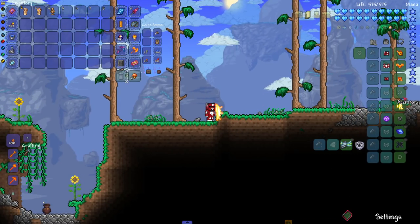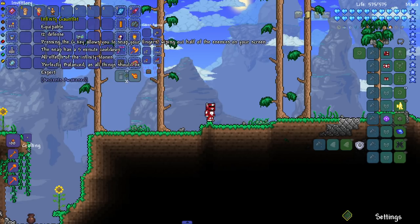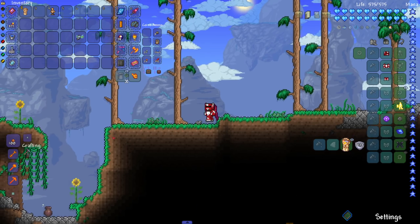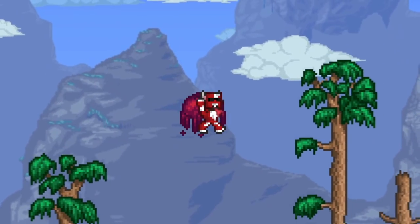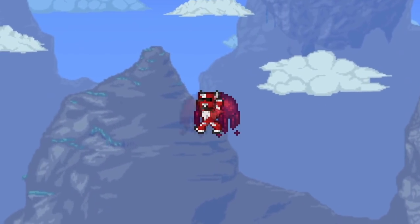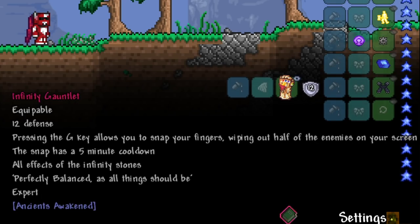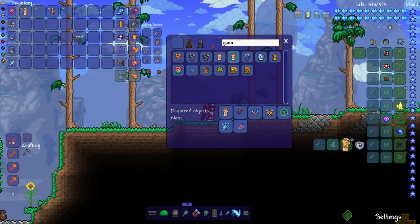We'll equip the infinity gauntlet — let's put this on. I had to take off these accessories because apparently they count as wings. What the heck — since when does the infinity gauntlet give you wings? I guess Red Bull gives you wings, but I've never heard of an infinity gauntlet doing it. Boom, we got our beautiful wings. It says pressing the G key lets you snap your fingers, wiping out half the enemies on screen, with a five-minute cooldown.